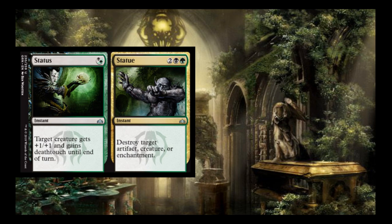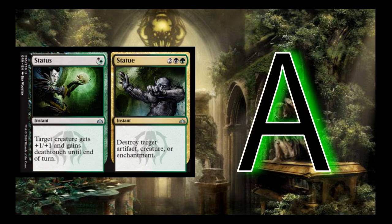Status // Statue: Status is a hybrid black-green instant that gives target creature +1/+1 and deathtouch until end of turn — you're really using it to trade your creature for their creature. Statue is 2, black, and green: destroy target artifact, creature, or enchantment. In the early game, if your opponent makes a bad swing, you can trade a smaller creature for it using Status. Once you have enough mana, Statue just kills any creature with the flexibility to also hit enchantments or artifacts. I think this card is an A — it's uncommon, so seeing two is realistic, and it's really going to swing the Golgari pool.